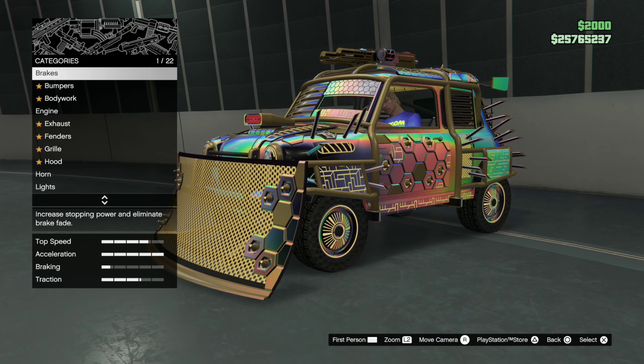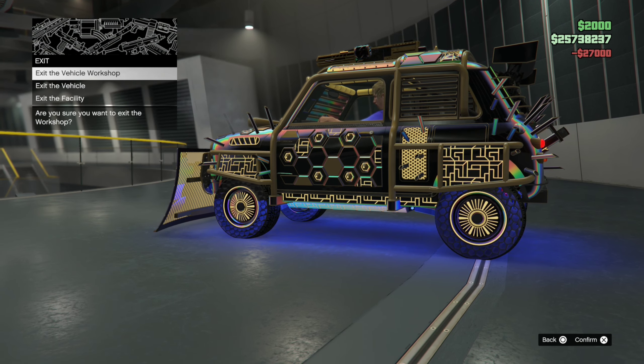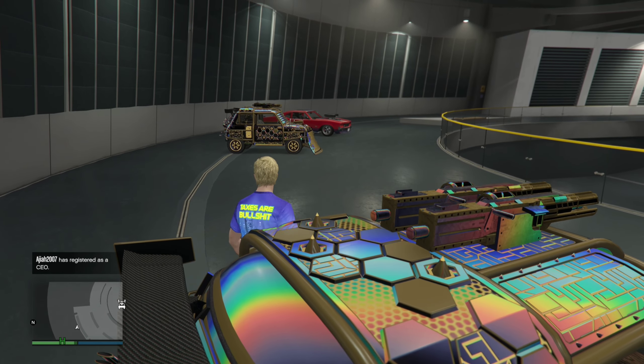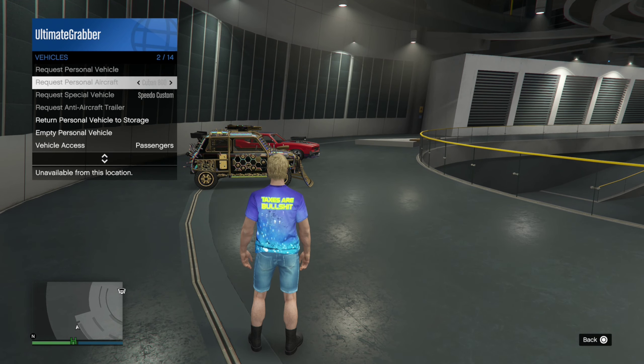Once inside the car, you just want to customize it and change one thing on the car, then go back. Click on exit the vehicle. As you can see, another one has appeared. All you want to do now is return the other one to storage.